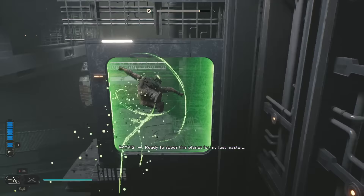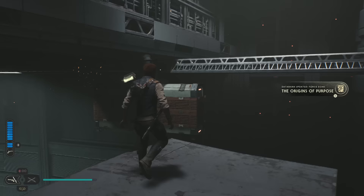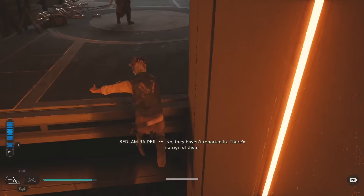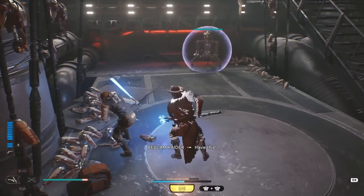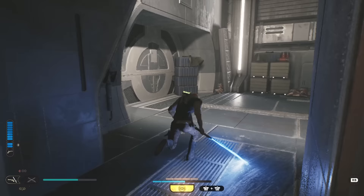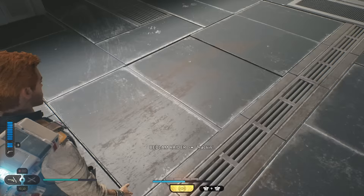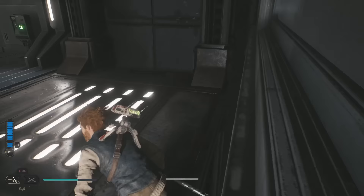Double jump dash, double jump dash. I'm assuming we wait for these things — that is not what we do. We're just going to ignore them. I assume we go through this — no, we go over here. Oh, this is an elevator? That is not very obvious at all.